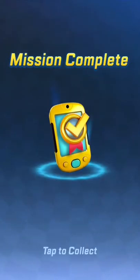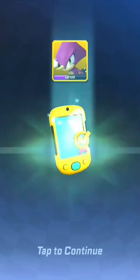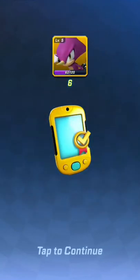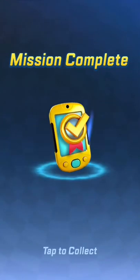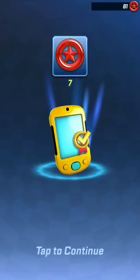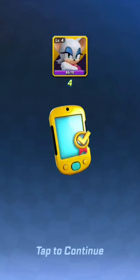Here we go, let's see what we get. Alright: 140 rings, 69 cards for Tails, and 6 cards for SPL. And what else we get here - alright, 7 Red Star Rings, 56 cards for Sonic, and 4 cards for Rouge.